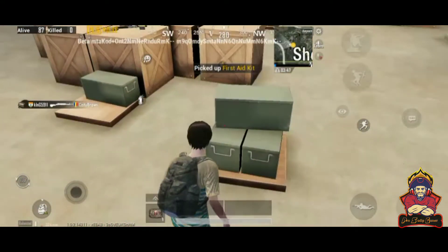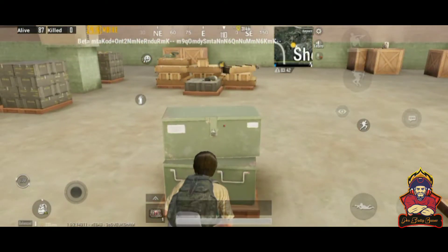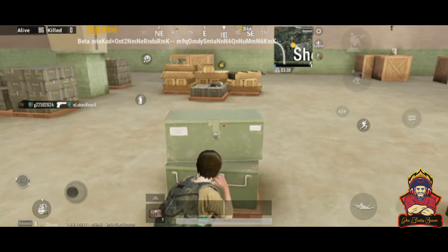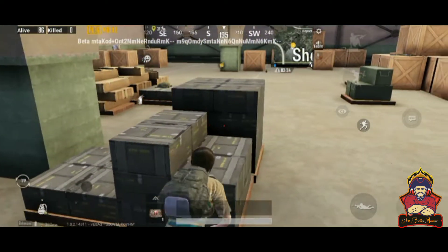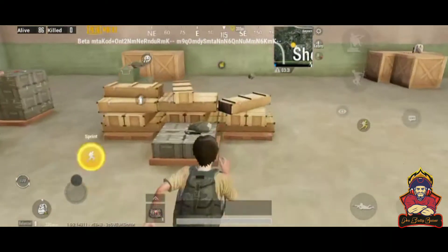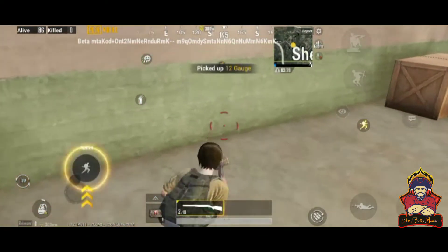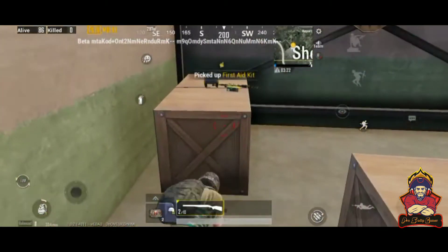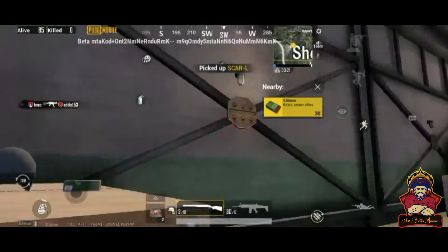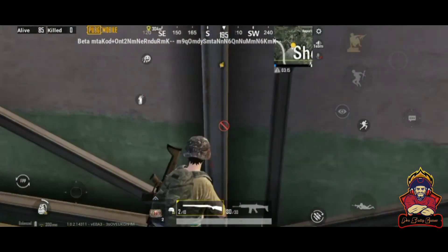So if you enter the shelter, you can see the lock boxes. You can see a lot of boxes in the area, and after interacting with any of the boxes, you can also see some of the other boxes nearby.